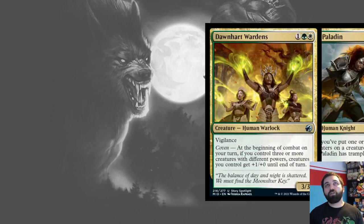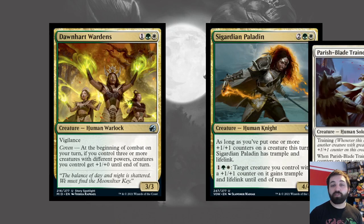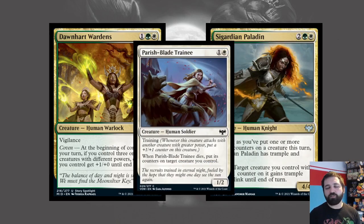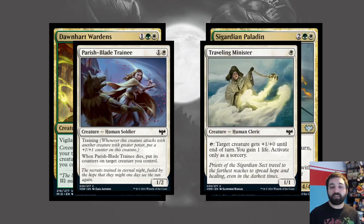Selesnya archetypes look like they go quite well together — not an inherent anti-synergy. In Midnight Hunt there was Coven, which cared about having creatures of different powers, and in Crimson Vow there was Training. You could manipulate Training to trigger Coven, and Traveling Minister from Crimson Vow could help with Coven by giving extra power at the right time. I've got some good thoughts for this archetype — I think it's going to be solid. It won't be breaking any records, but I wouldn't avoid it if I was getting the right cards.